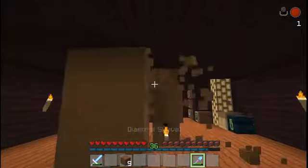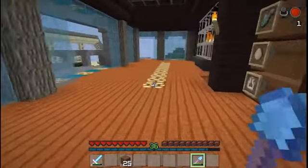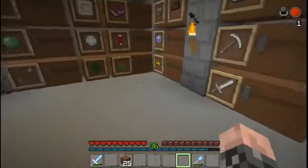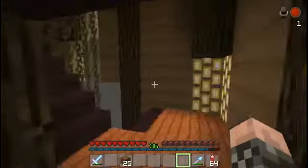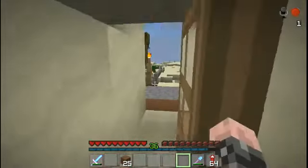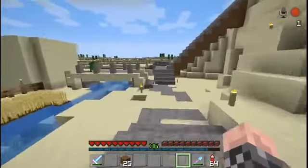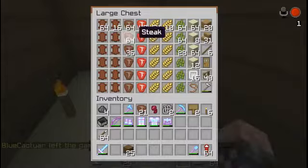Before we get started, we've got to make a quick delivery to Rebel Dream's house. He and I made a trade last night — he gave me a ton of gold and all he wanted in return was a stack of steak and a stack of fireworks. I've got the fireworks, and we'll go grab some steak. I also want to feed and breed the cows since I did some culling earlier today.